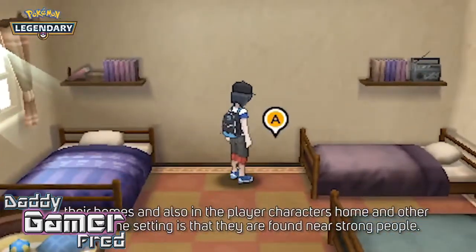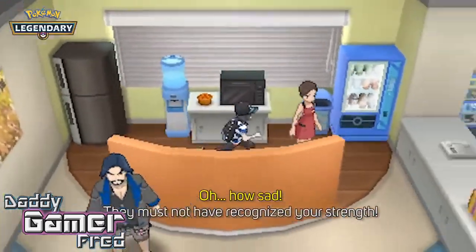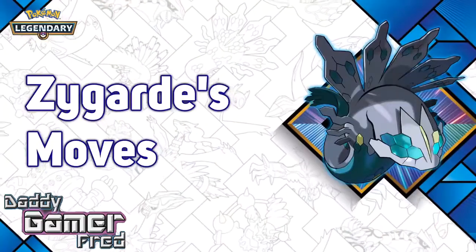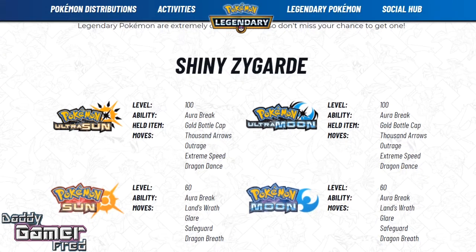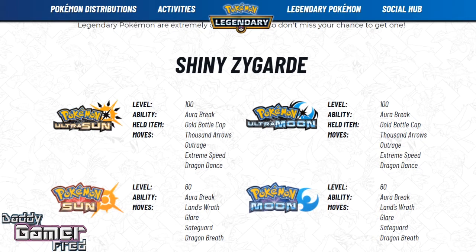This is future-proofing — just to make sure you have a Shiny Zygarde going forward, especially with the Pokemon Switch games. Everyone's talking about Pokemon Go integration with the Pokemon Switch games, and one thing I'm worried about is whether Pokemon Bank is somehow going to be connected to the Pokemon Switch games. That's where my real Pokemon is at.